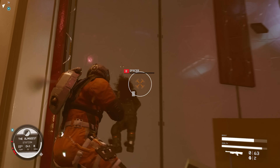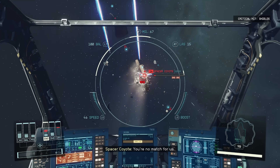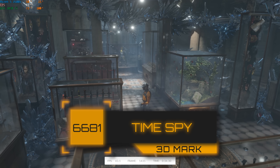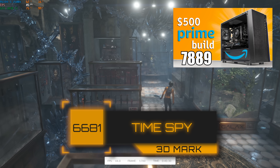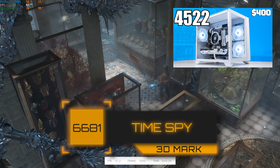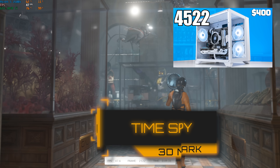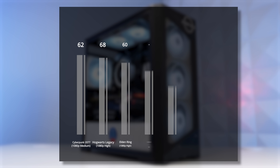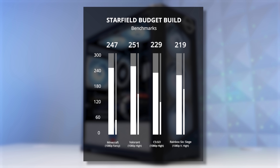Before we talk about Starfield specifically — because that's indeed a very tough game to run — let's quickly knock out all the other benchmarks just to prove that this is a very solid $400 gaming PC in general. First up, we tested 3DMark's Time Spy and got a score of 6,681, which is definitely not bad considering our price point. For reference, our $500 Amazon Prime build got a score of 7,889, and my most recent $400 build guide with a 3600 and GTX 1060 only got a score of 4,522. This handled literally every game we threw at it in 1080p perfectly fine, and most of these games were tested with medium or high settings — which you love to see — all except for Starfield.